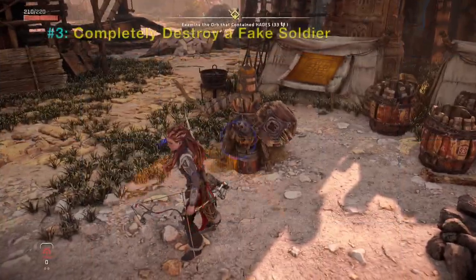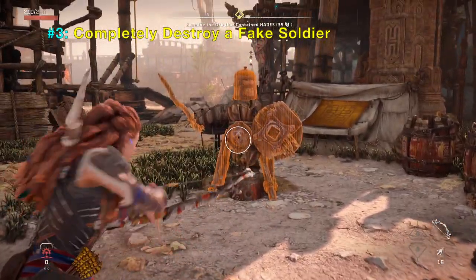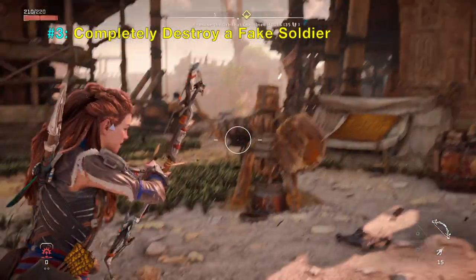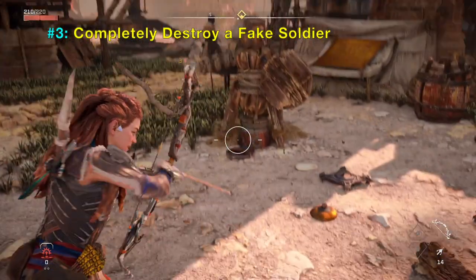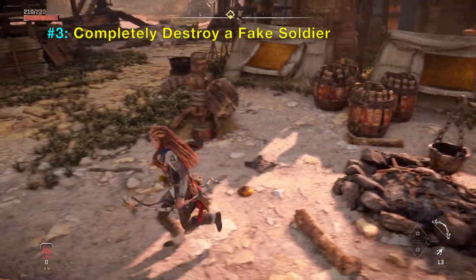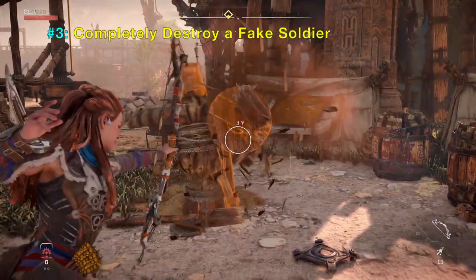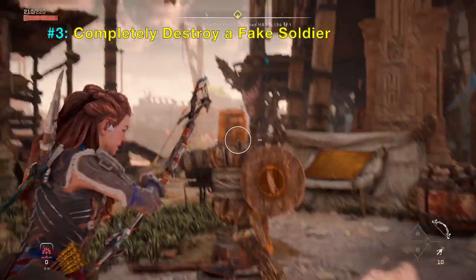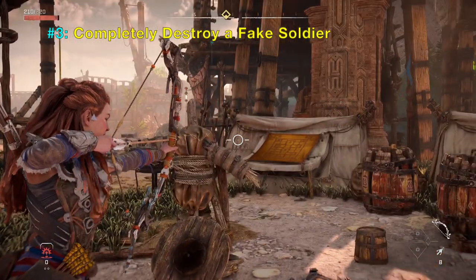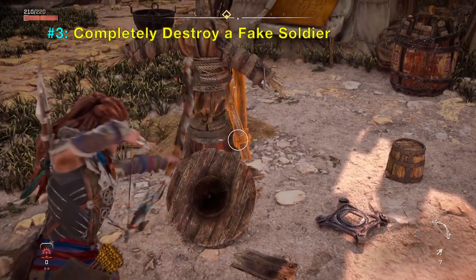Number three, there are some fake soldiers made out of buckets and other wooden pieces. You should shoot your arrows at them and destroy the whole thing — that's one thing most people probably missed. You can destroy the soldier completely; you need to hit it multiple times with arrows. When you have completely destroyed it, sometimes it reveals a prize you can pick up for supplies.